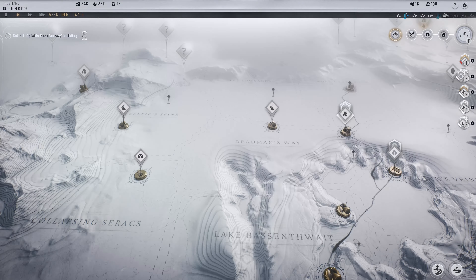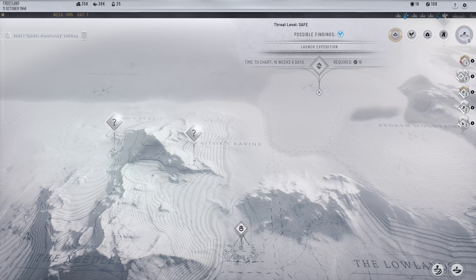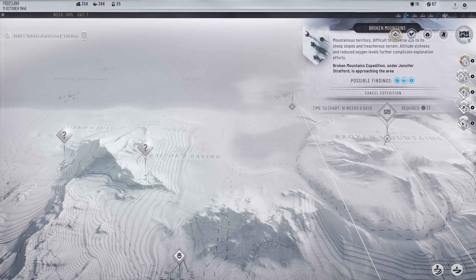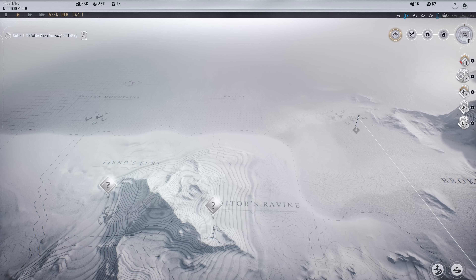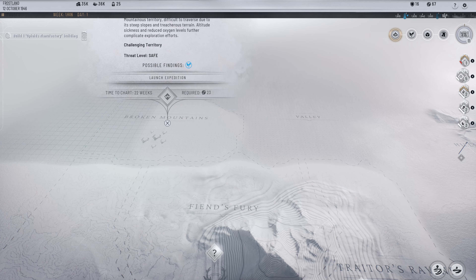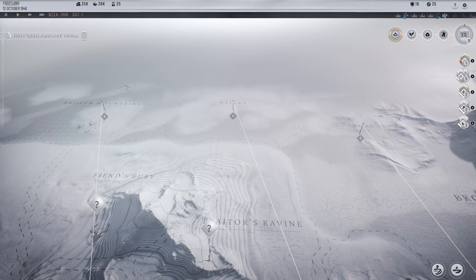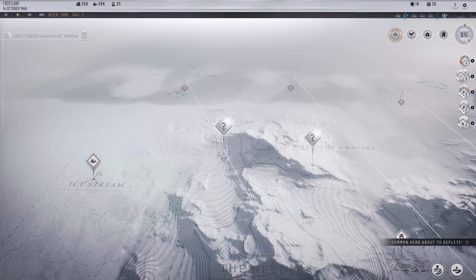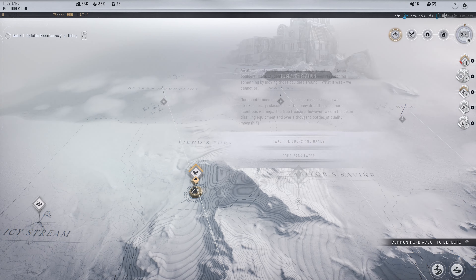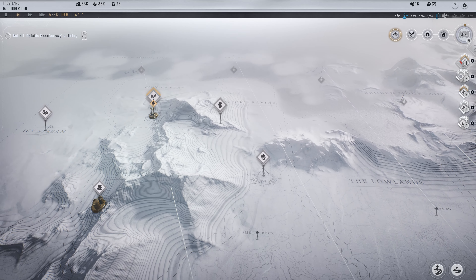This is the tactic I followed — I always kept my frost landers in action. Build them as soon as possible, explore the map, and you will get plenty of resources to satisfy your needs. Build a surplus and prepare for the whiteout or whatever is coming.